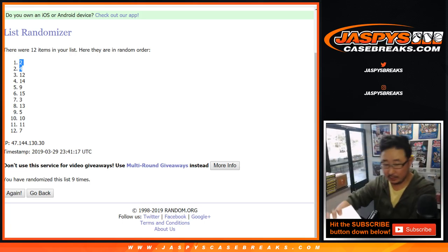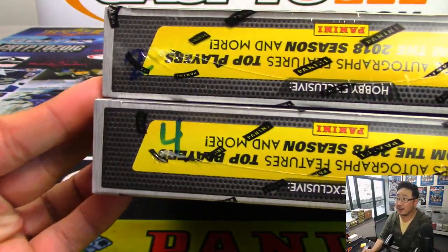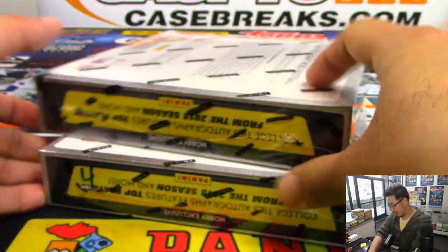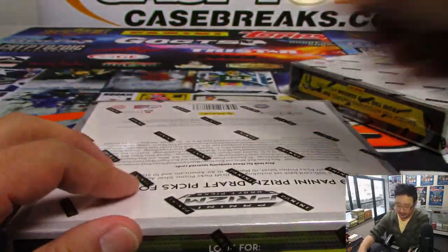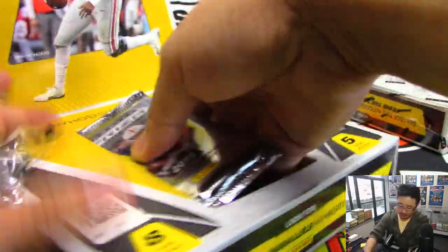So there it is — box two and four. There's my chicken scratch right there. Now let's open up these packs and number the packs. Then we'll randomize your names, randomize pack numbers, and see what you get randomized with. And maybe we'll find Haskins.